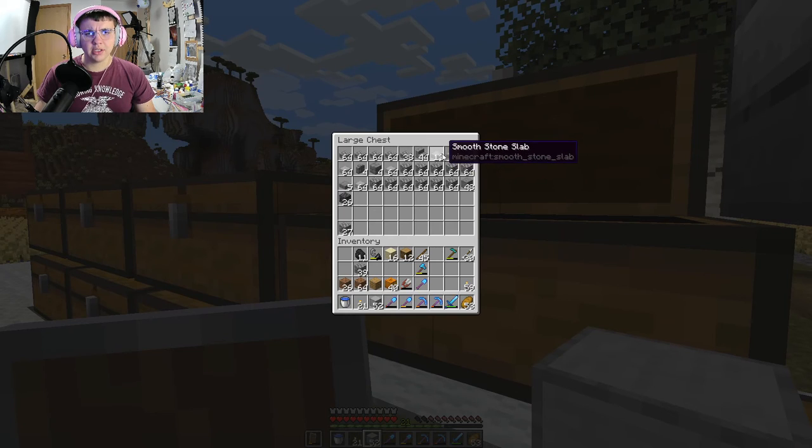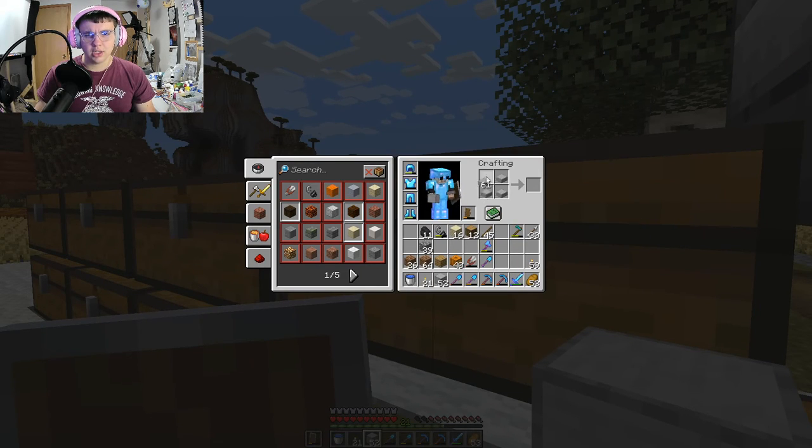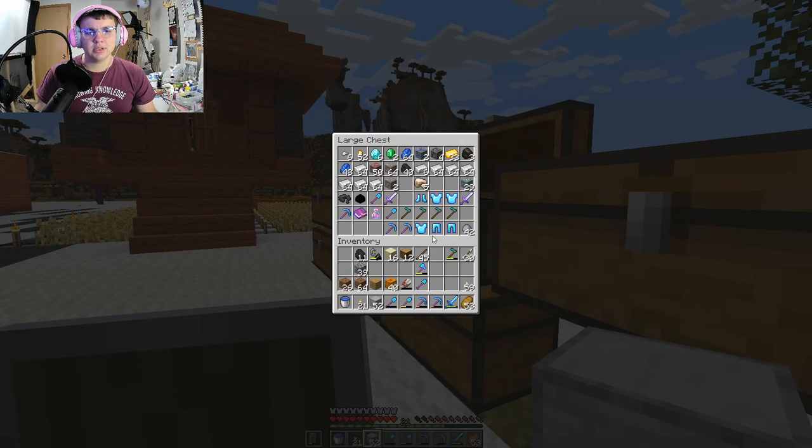Do I have any — is it just smooth stone slabs in here? Can I convert these back into regular smooth stone? No, I cannot. Fantastic. So these are useless because they don't merge together like regular smooth stone.